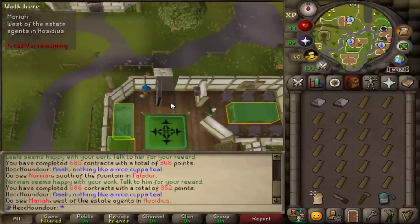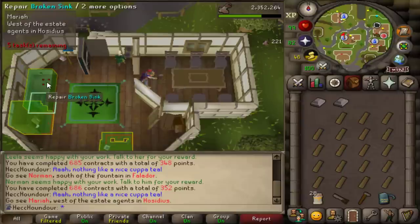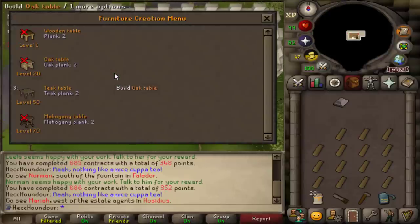Mariah is north of the Hosidius market in this big house with a water symbol. There are two floors to fix things, but Mariah is downstairs.